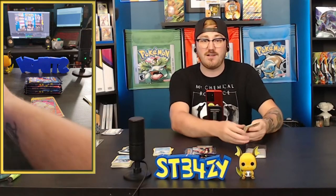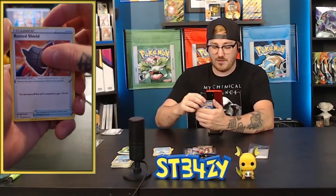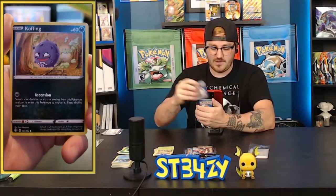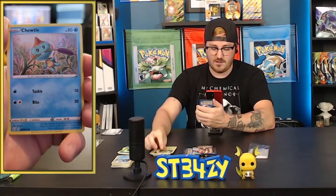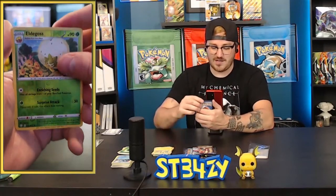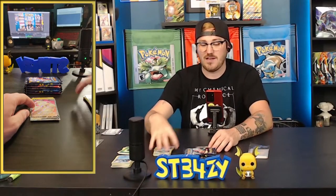Dartrix, Eldegoss, Koffing, Trapinch, Rowlett, Chuddle. The reverse or shiny is a reverse Eldegoss — not a rare. And the rare of the pack is a Mantine. That's as bad as it's going to get right there — a non-rare reverse and a non-holographic for the ender.